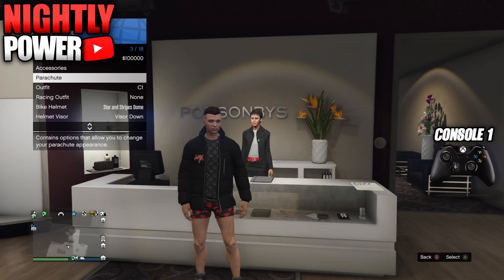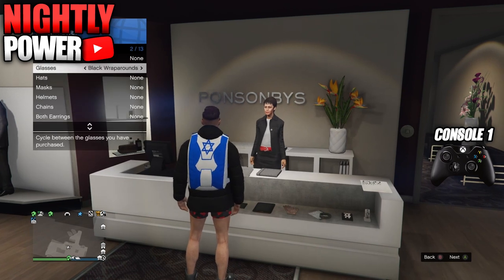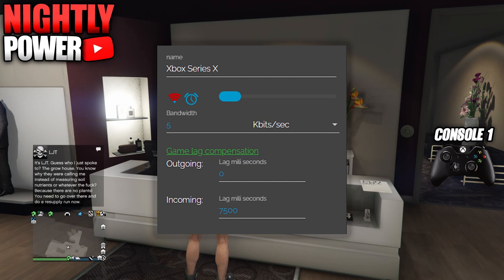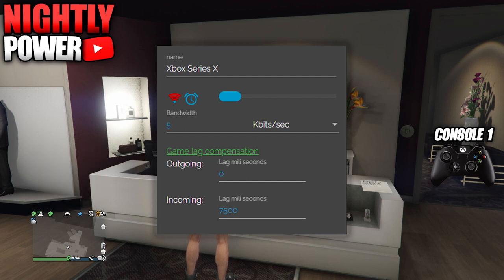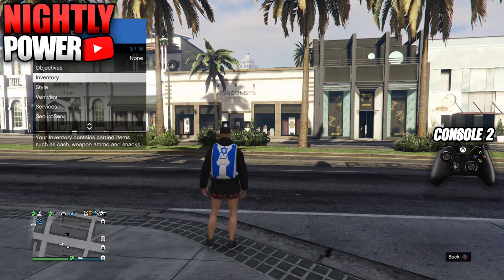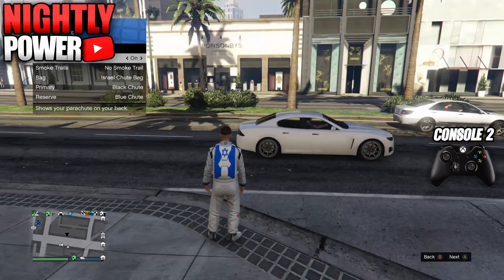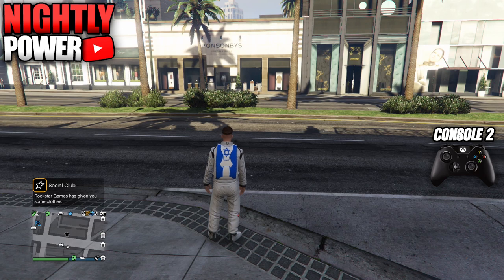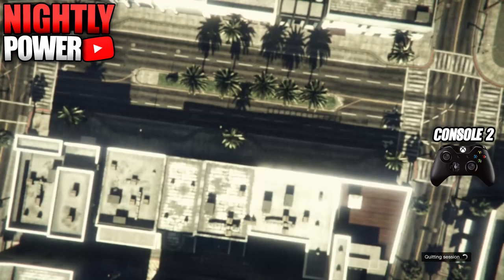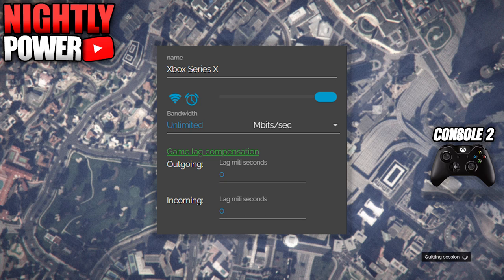The first step is to equip the C1 outfit. Next, put on the Israel parachute bag and equip an accessory to get the orange saving circle on the bottom right of your screen. Now go on to NetCut and lag the connection on console 1: set incoming to 7500, change Mbits per second to Kbits per second, and set the bandwidth to 5. On Xbox, wait 5 minutes before logging into console 2. When you log into console 2, head into story mode first then go into online. When you go into online, switch your outfit to console 2 and put on the Israel parachute bag. Wait for the orange loading circle on the bottom right of your screen, then push down on the D-pad and select any story mode character. When you get into story mode, quit the game.